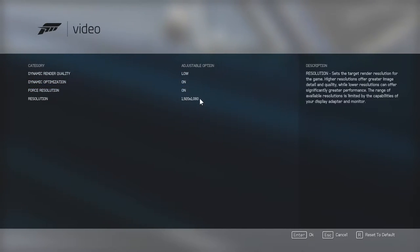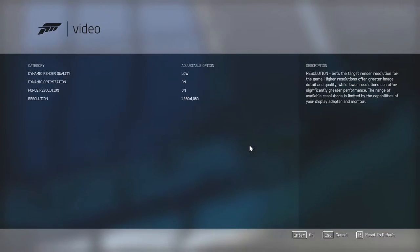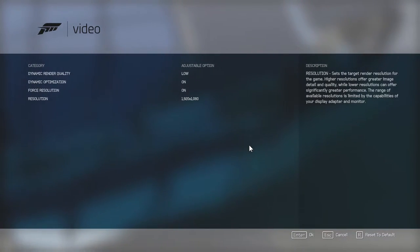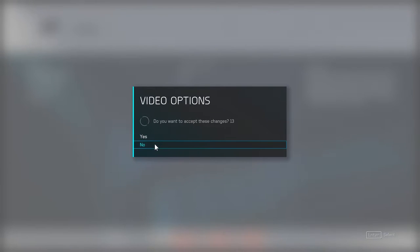I think there's a benefit from them working on console for years, since consoles already adjust dynamically to maintain frame rates — the Xbox One in many cases drops to 900p to keep performance up. The PS4 is a little more powerful so it does that a little less often. I'm going to keep my setting at 1920x1080.